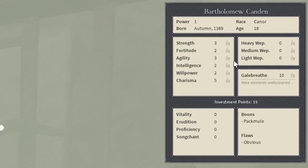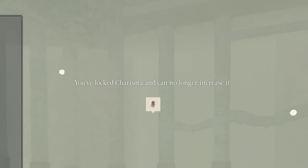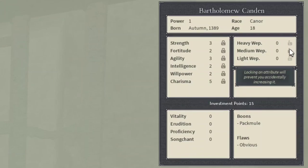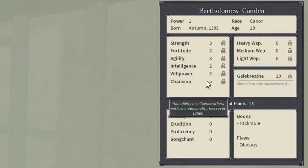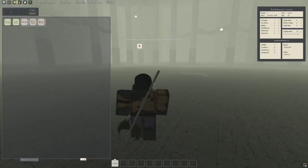If you open up your menu you'll immediately notice there are these little locks right here next to your stat points. If you just click it, boom — you've locked Charisma, and you can no longer increase it. You can lock as many of these as you want, you can lock everything if you really wanted to.